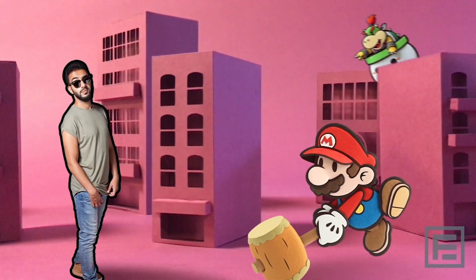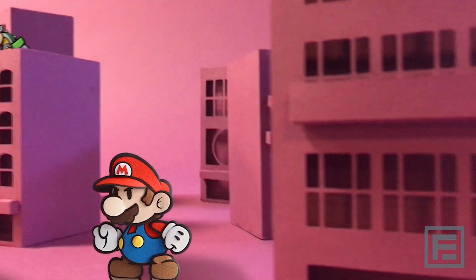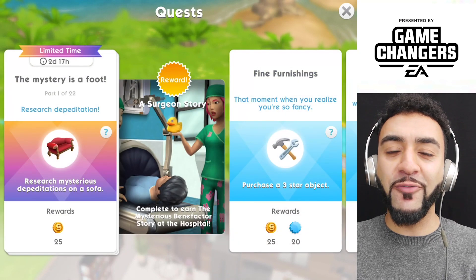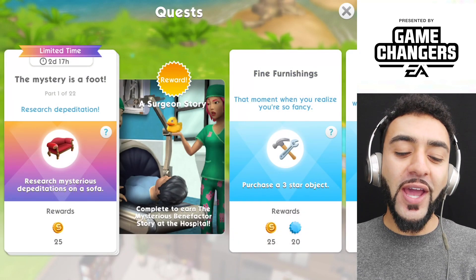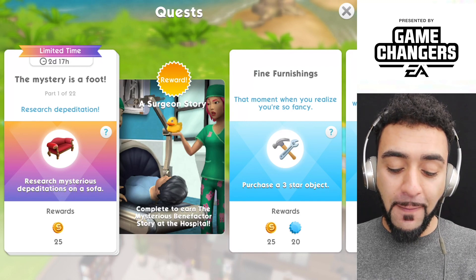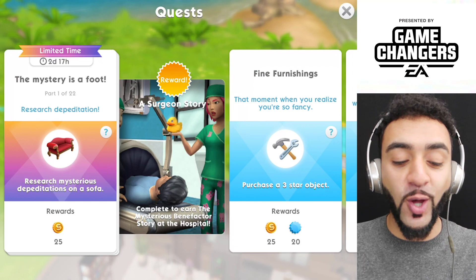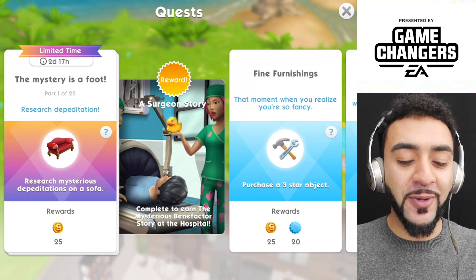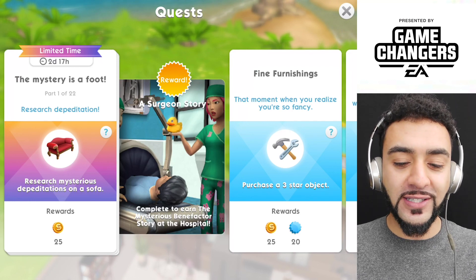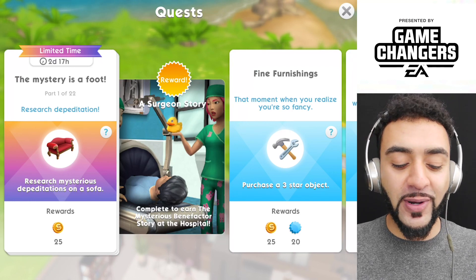Hi guys, I'm R.I.F.A.Z.E and today's video is presented by EA Game Changers. So there is a limited time event called the Mystery is a Foot. Once you have completed it, you will earn the Mysterious Benefactor story at the hospital, which I've already unlocked. There's 22 parts and I'll be doing a walkthrough of that for you guys now. There's two days left of it for me, but I'm going to do it anyways.